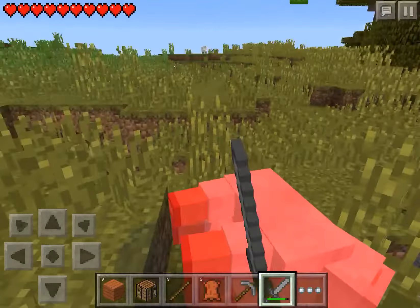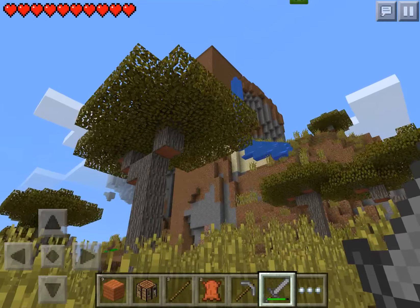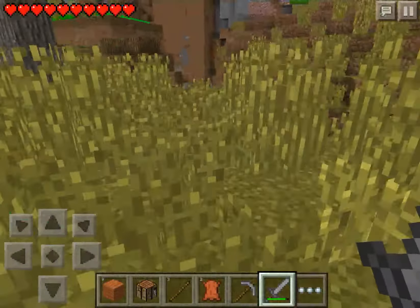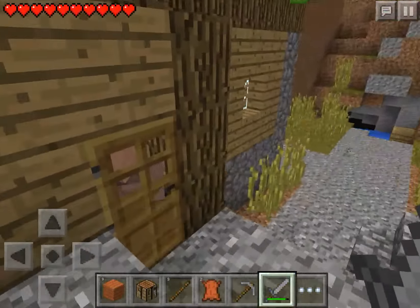Nice, some sheep — we'll need wool for beds. Maybe we can climb up to that. Oh wow, that's cool. Oh hey, look at this — the village is on the ground as well! Maybe a blacksmith?